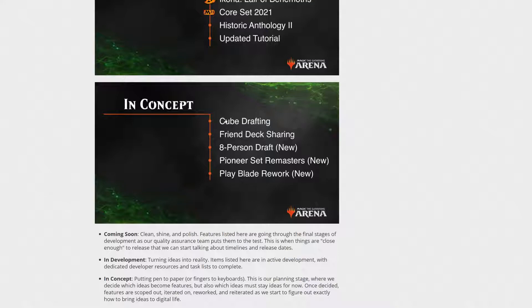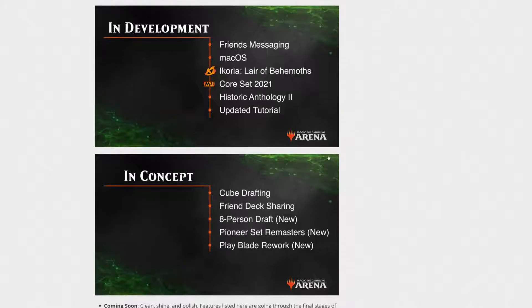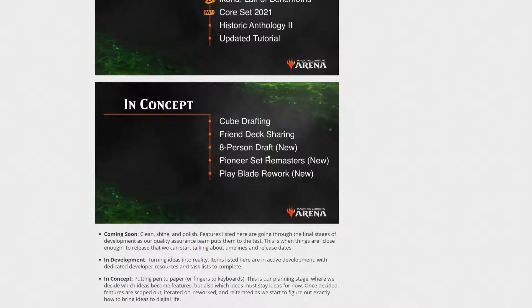In Concept is where we start getting really cool things: Cube Drafting, Friend Deck Sharing, 8-Person Draft, Pioneer Set Remasters, and PlayBlade Rework. The PlayBlade Rework addresses the play menu — with new formats being added, you have to scroll a ton, and they're working on fixing that. 8-Person Draft means real draft, not against bots. It's interesting that Cube Draft is listed before 8-Person Draft, since you'd think you'd need the infrastructure for one to do the other.